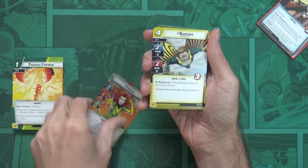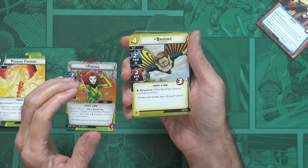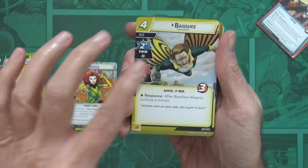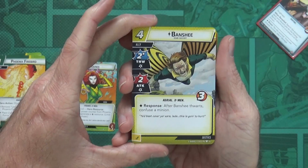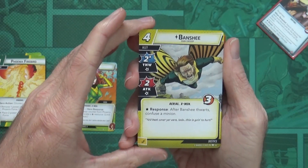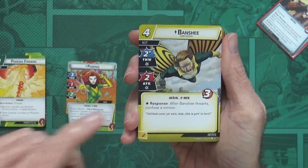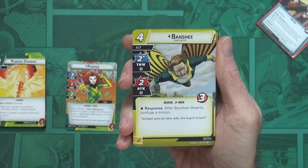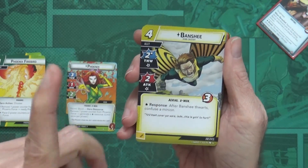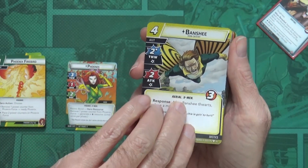That covers her special cards. If you want, you can build to either aspect from there. Since this is a Justice deck, they usually include a new ally at the top. Here we go — Banshee, four cost, three hit points, two thwart, two attack. Response: after Banshee thwarts, confuse a minion. It's not amazing, but it's not bad — you'll get at least six thwart out of him.